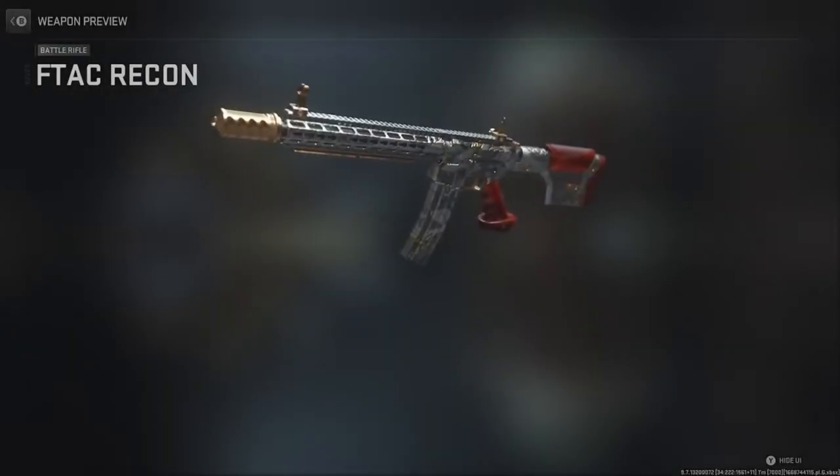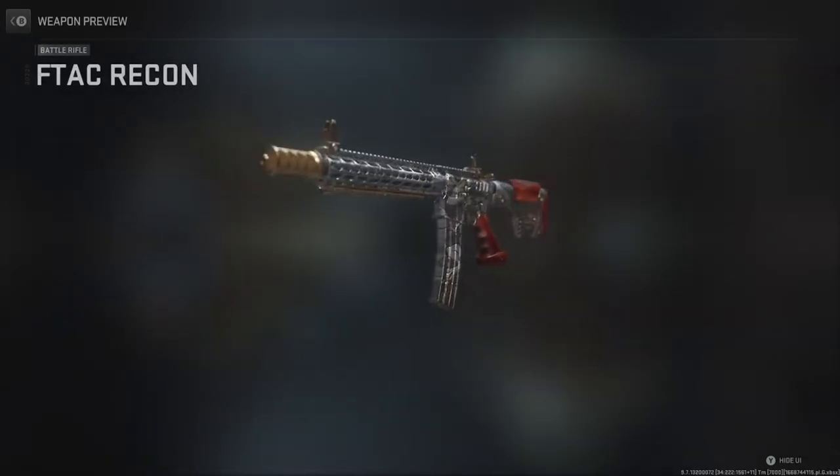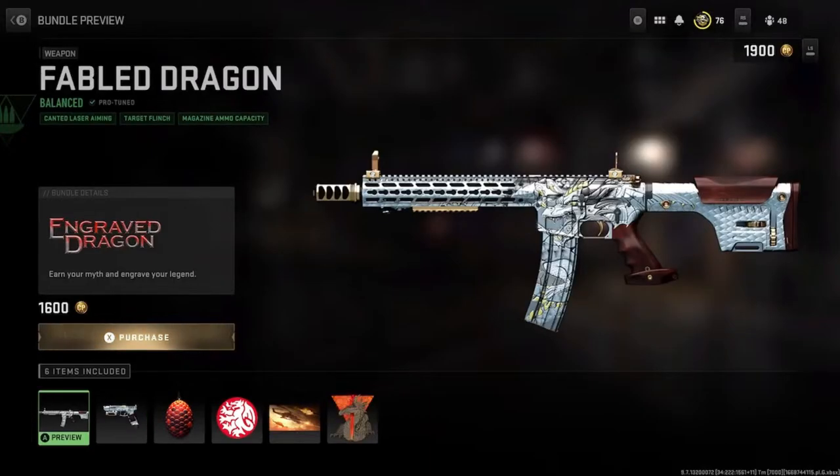Alright guys, listen. This gun's good, man. They did some details to this game — look at that. It's engraved in, bro. That's crazy. The dragon, the F-TAC Recon 2 — a gun that no one really is going to use, so it's going to look lit for your gun.